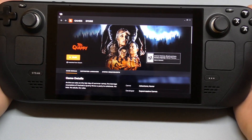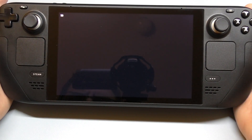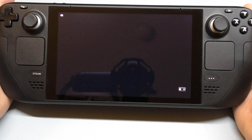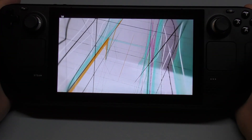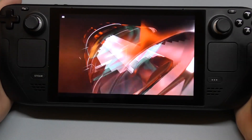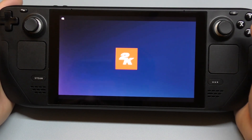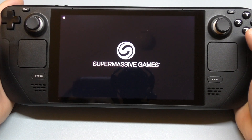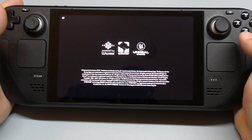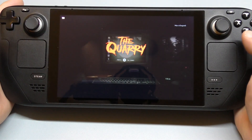A button pops up that says 'hit play' — I did not hit play at all, I left it, and it actually launches by itself, which is kind of weird. Super Massive Games — love their games, especially Until Dawn. It's one of my favorite games they've done.